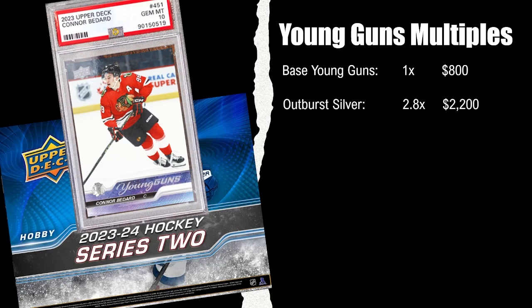If it's an $800 Young Gun, that would put the Outburst Silver at around $2,200 Canadian — about 2.8 times. The Deluxe out of 250 at 5.4 times multiple would put it around $4,300. Out of 250, that's a lot more desirable card to me than the Outburst Silver at about half the price. If you believe in Bedard, the Deluxe out of 250 brings a lot better value, because those Outburst Silvers have a lot more than $500 print run.